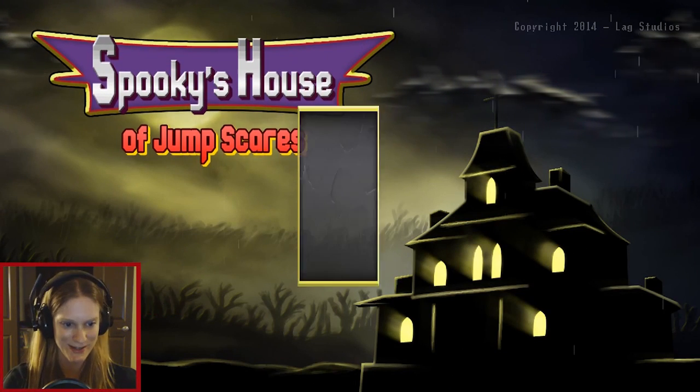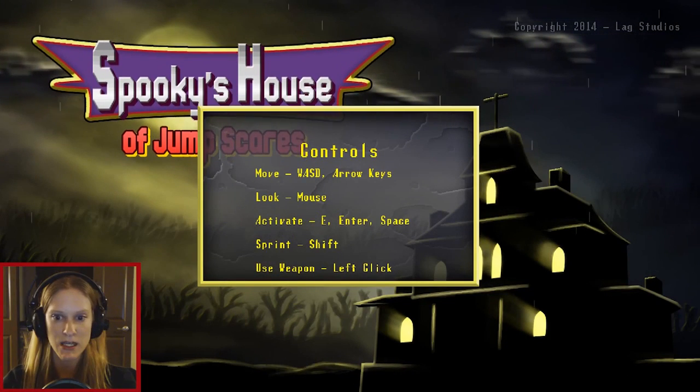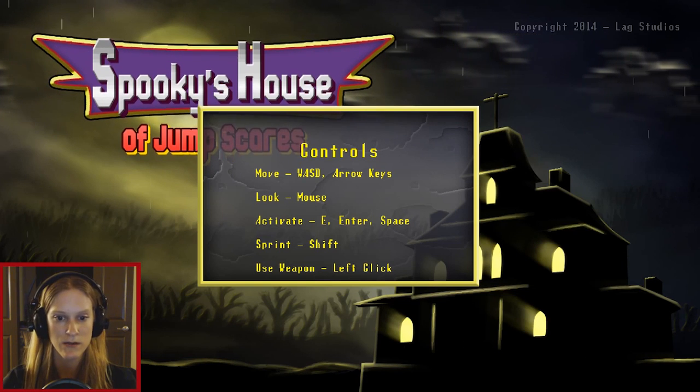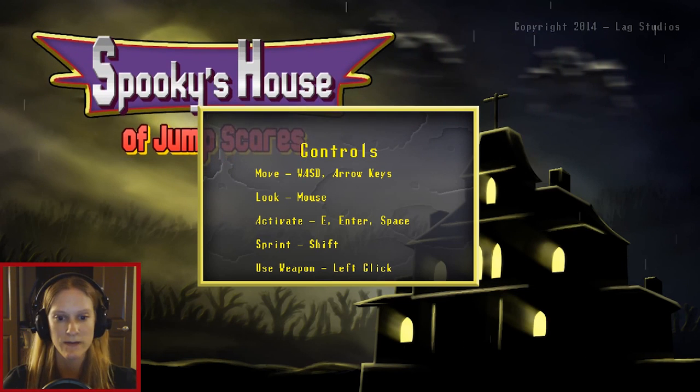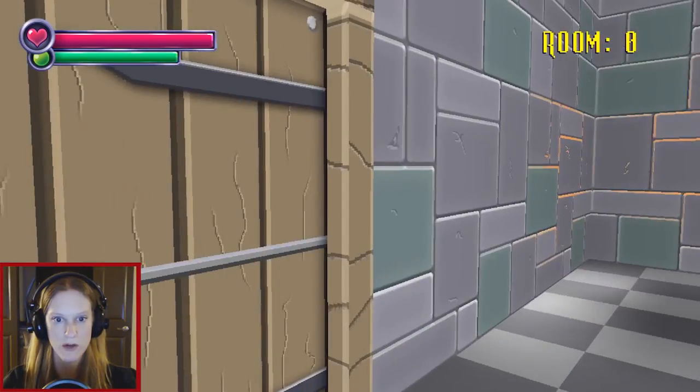Continue — I never started. New game. Okay, WASD. Mouse is look. Activate E or space. Shift to sprint as per usual. Left click for weapon. You got it. Oh, here we go. Woo!